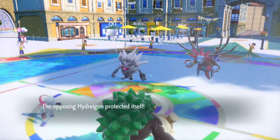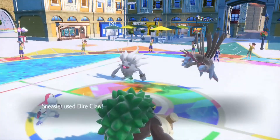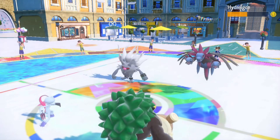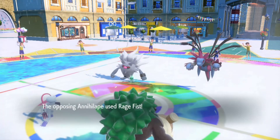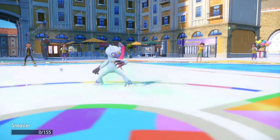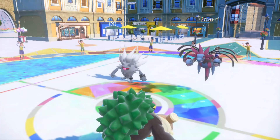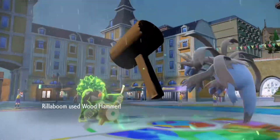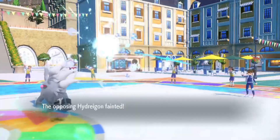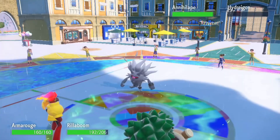I'm in the orange zone now. I need to paralyze it because realistically I can't outspeed it with Rillaboom since I want to use Wood Hammer. Paralyze would be better. Sneasler is done - finished. Come on Rilla, send it to the pearly gates! The whole thing was just making sure they don't set up Tailwind, because I'd struggle to outspeed it.